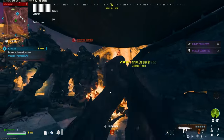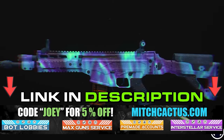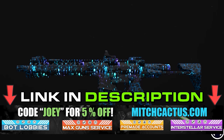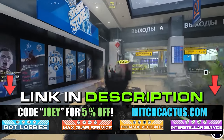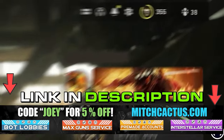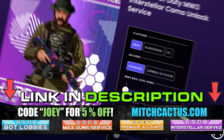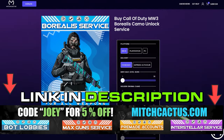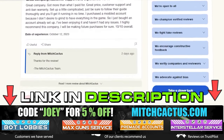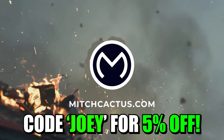I'm going to be showing you how to do that right now, but just before we get into that, let me introduce you to my sponsor, Mitch Cactus. If you're looking to unlock the new Modern Warfare 3 camos such as Interstellar and Borealis, hard unlocked, or plain bot lobbies where you can level up your guns and unlock camos rapidly, or even instant delivery pre-made accounts, be sure to check out mitchcactus.com. They are the biggest and most reliable sellers with heaps of brand new offerings for Modern Warfare 3, with completely safe and legitimate services for Xbox, PlayStation, and PC. These guys have almost 10,000 reviews on their Trustpilot page and are by far the most legitimate sellers. Be sure to use code JOY for 5% off for a limited time only.